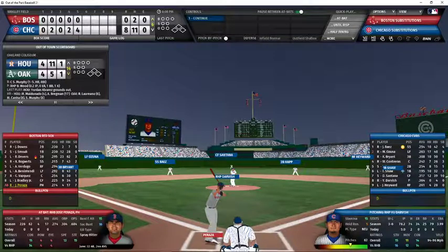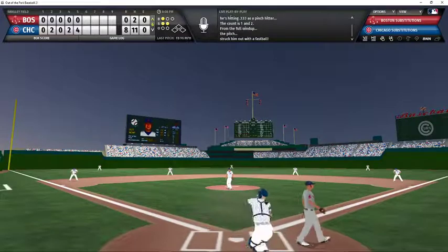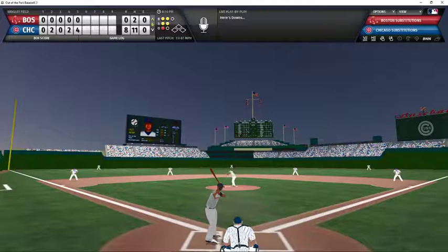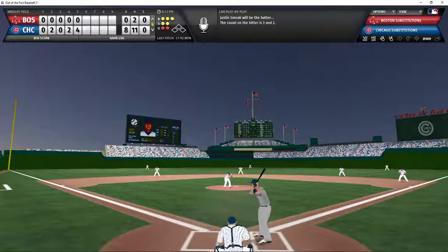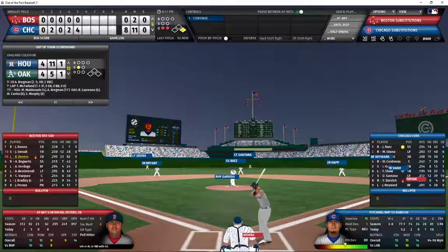Darvish working in the Red Sox half of the sixth. Perezza pinch hitting for the pitcher's spot — one and two count, swing and a miss, strike three. Darvish now has 80 strikeouts on the season and nine strikeouts today. Jeter Downs is the batter with a 2-2 count — swing and a miss, strike three on the changeup. Ten strikeouts on the day for Darvish as he hits double digits. Smolak now batting with two outs, nobody on — full count pitch, but the umpire calls ball four. Darvish does not get the benefit of the doubt.